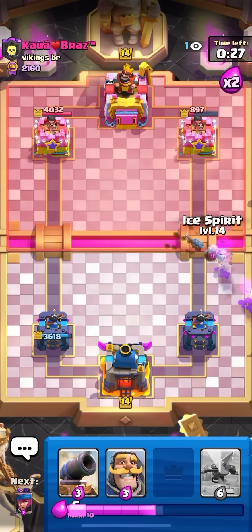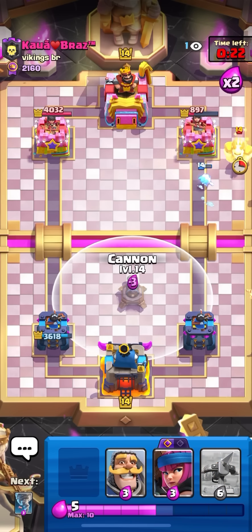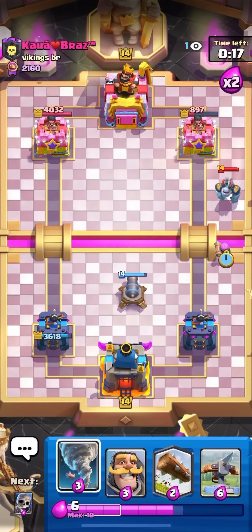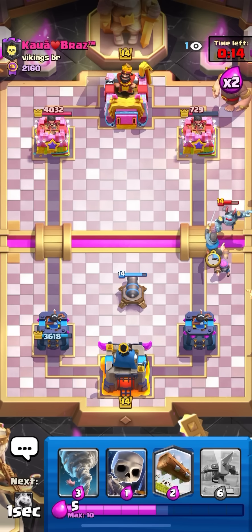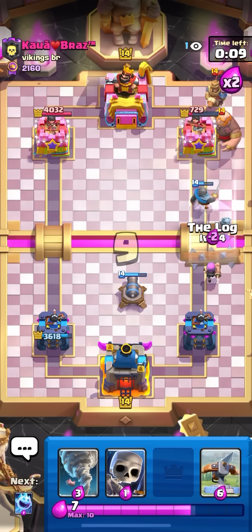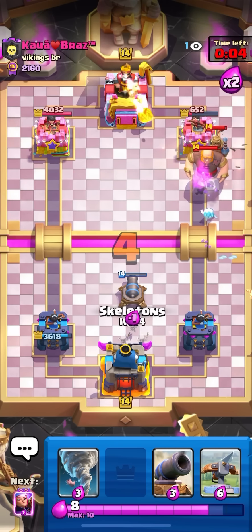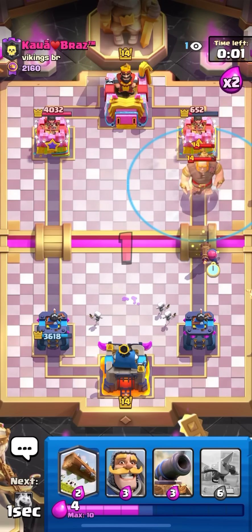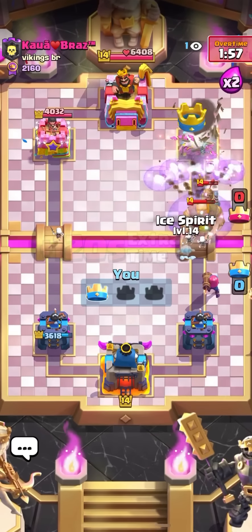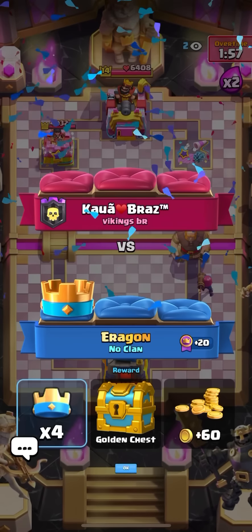I'm gonna firecracker on the side again, then tornado to line them up at the same spot and get damage on the tower. He missed the arrows! He's gonna have to zap to take it out. I'll let that die — don't really have to save the firecracker. He keeps giving me value though. Gonna firecracker in the back to bait out arrows. He can't defend my evo cracker. I knew he wasn't gonna be able to defend without the fireball so he had to gamble — and he lost the gamble. All the damage he got that game was one zap and a giant hit on my tower. I'll take the win.